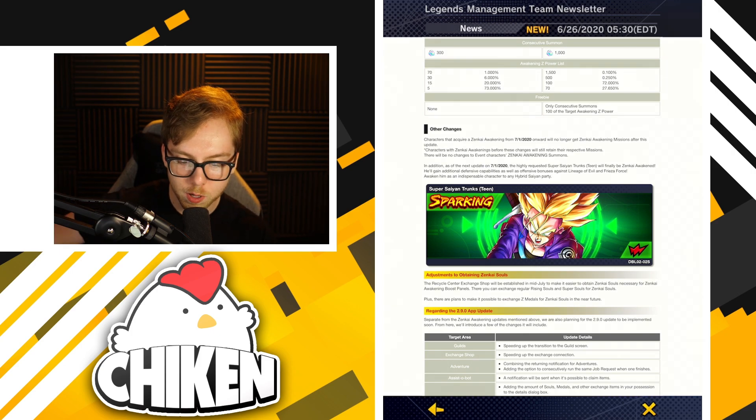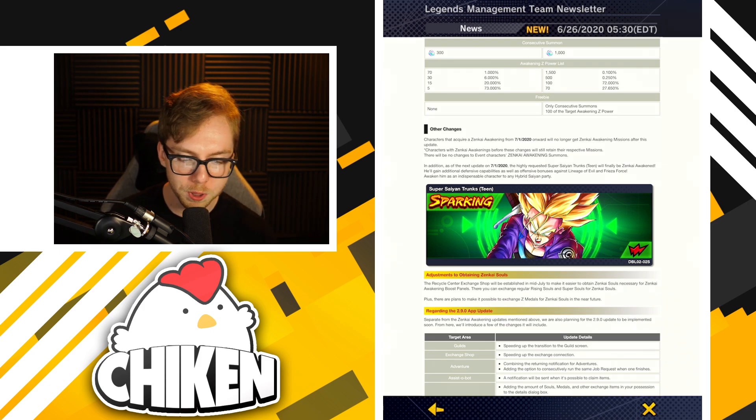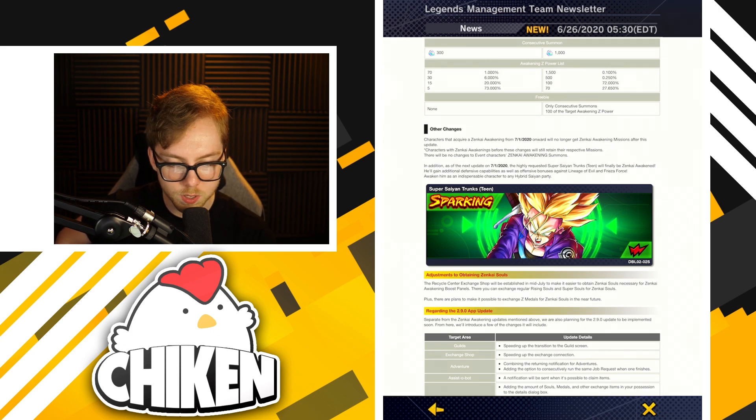We're also going to be getting Super Saiyan Teen Trunks Red finally updated to the current day. He has 146,000 as his offensive stats maxed out at 14 stars — that is embarrassing, so this is well overdue. Obviously this is going to bring him up to current-day stats; I'd imagine his Zenkai awakened buffs are going to be absolutely massive and I can't wait to see them. I'm actually more excited for this Zenkai awakening than pretty much any other one in the game, other than Cooler. They also mentioned he'll gain additional defensive capabilities as well as offensive bonuses against LoE and Frieza Force.